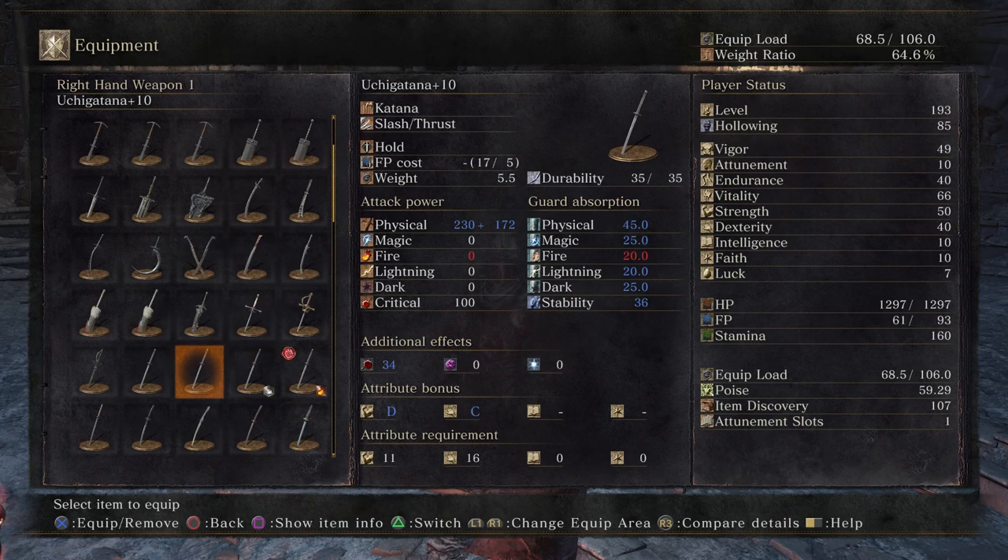Okay, let's go ahead and look at our weapon stats. Let's start with a regular uchi katana plus 10. This has a physical attack power of 230, plus 172 — that 172 is called the scaling bonus. If you look down at attribute bonus you'll see it has a D in strength and a C in dexterity. The lower the letter the better the scaling, meaning that when you put points into dexterity you're going to increase that 172 scaling bonus. The attribute requirement is 11 strength and 16 dexterity, so it's a fairly accessible starter weapon.